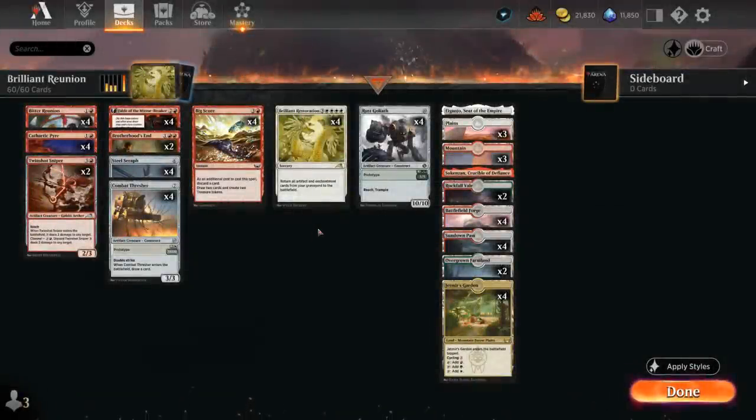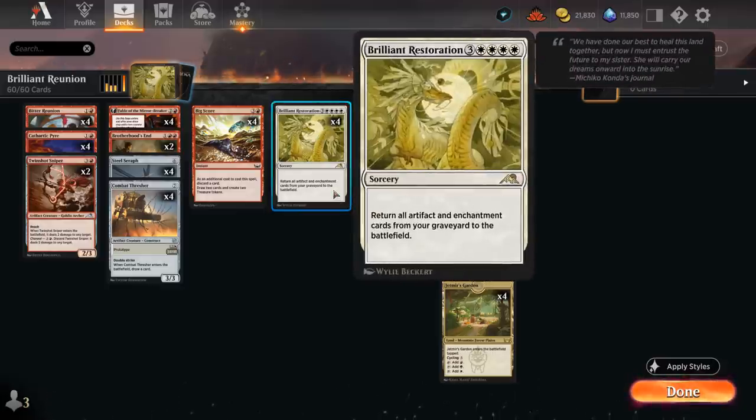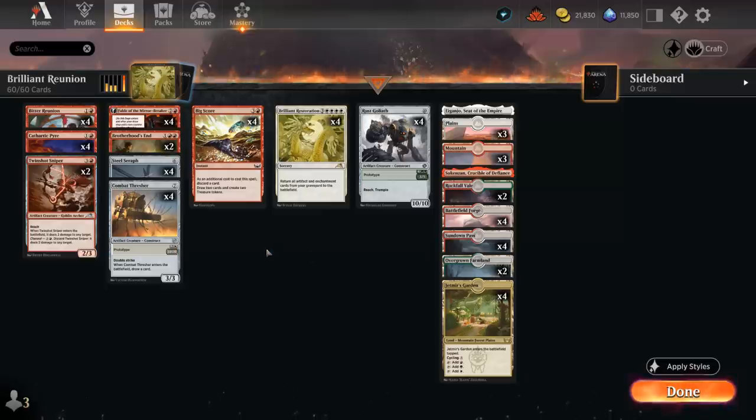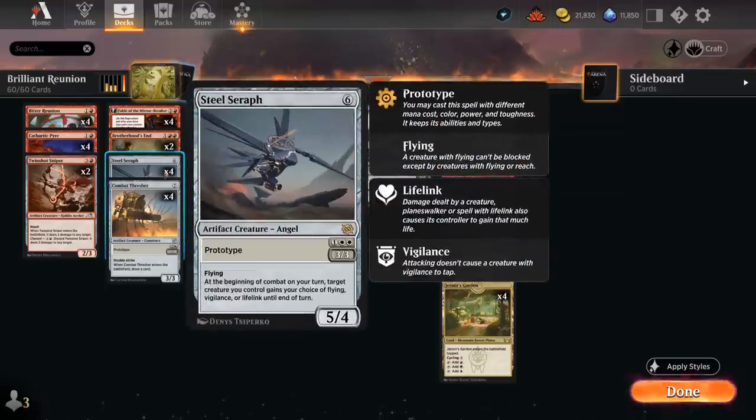Hello and welcome to another standard games video. Today we're taking a look at a Naya colored Brilliant Restoration combo deck as suggested by my supporters on Patreon. The 7 mana sorcery returns all artifact and enchantment cards from our graveyard to the battlefield, so Restoration synergizes quite nicely with the new prototype creatures from the Brothers War, which we can play at 3 mana in the case of Steel Seraph and Commod Thresher.